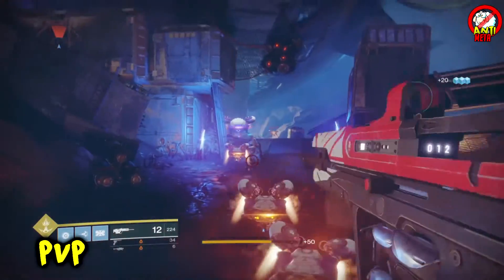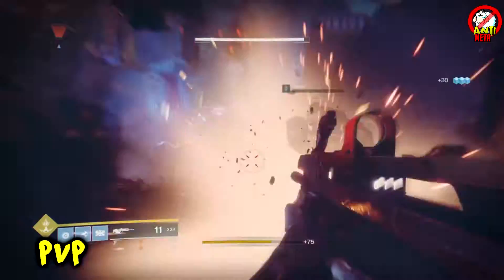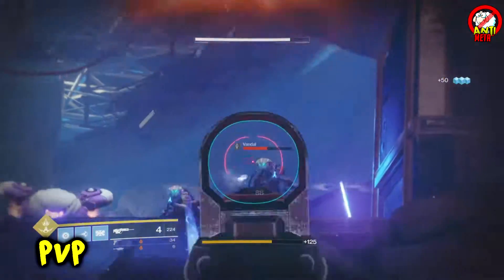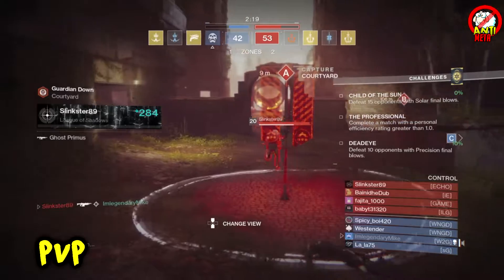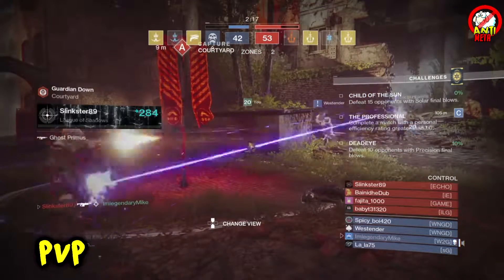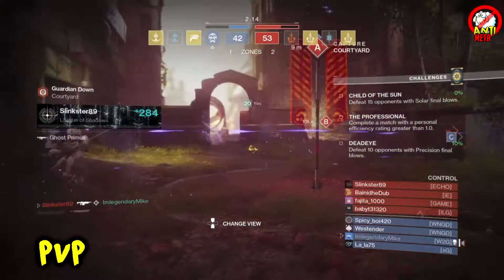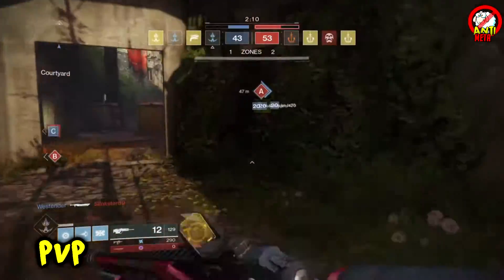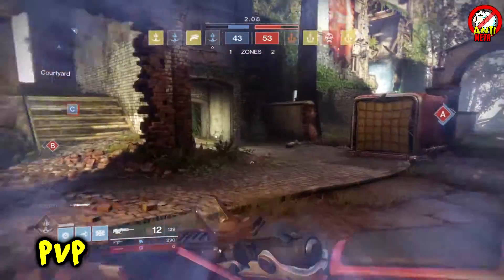Both rifles share the same optimal time to kill and bullet damage numbers. Optimal time to kill is 1.20 seconds — optimal kill is four crits. Body shot time to kill is two seconds, that equals six body shots. Crit damage is 52 and body damage is 37.